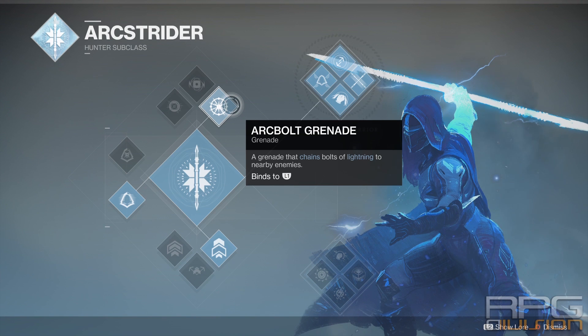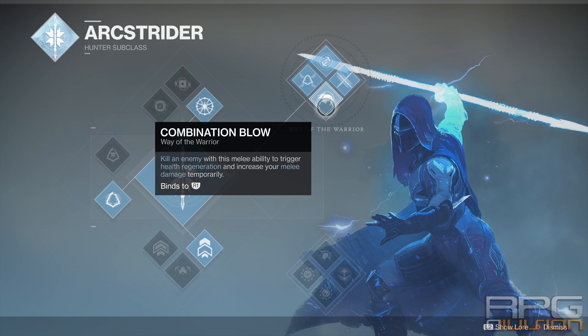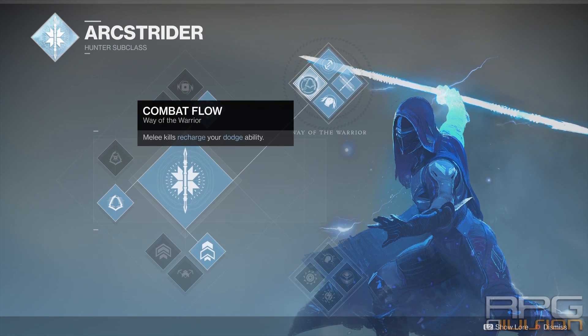Combination Blow is the thing you need to understand for this build to work. When you kill an enemy with a melee strike, the Combination Blow buff will start. That buff gives you health regeneration that is instantly activated whenever Combination Blow gets activated, and you also get increased melee damage temporarily for 20 seconds. Note that the health regeneration doesn't subsequently activate whenever you kill enemies after that first trigger — it only goes for the first activation of Combination Blow.